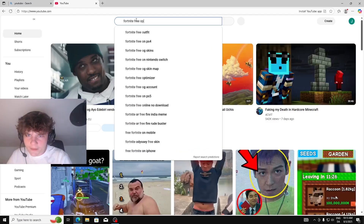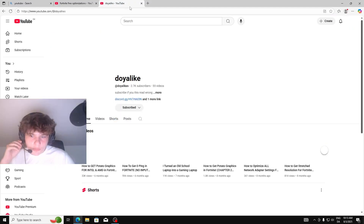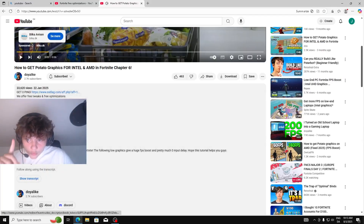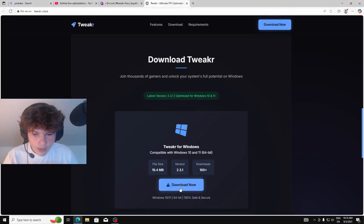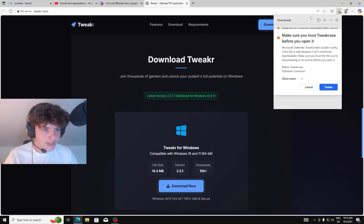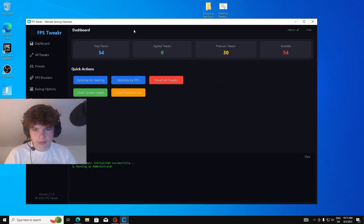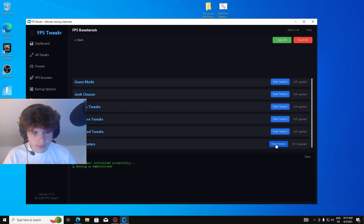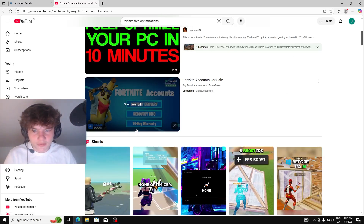Let's go on YouTube and find some optimization videos — Fortnite free optimizations, potato graphics. Actually, I have my own software. Go to tweaker.store, click Download Now — everything is open-sourced. It says it's not safe but you can check everything you want. Load it up and you can optimize everything — FPS boosters, for example. Just apply all of those.